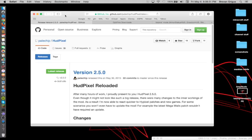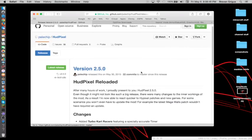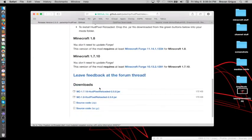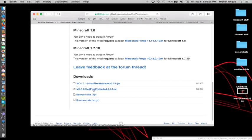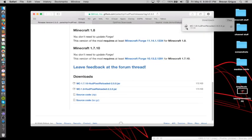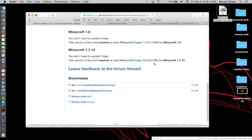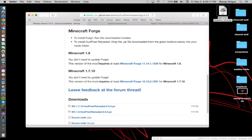First of all, all these links will be in the description below and it's pretty easy to follow. So first you'll go to the HUD pixel link in the description below and you should come up to a page like this. Then you basically want to scroll down and download HUD pixel right here. So I'm just going to download it right now. Once you do that, basically you just drag it to your screen.